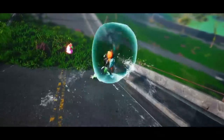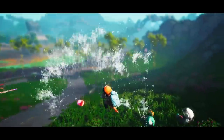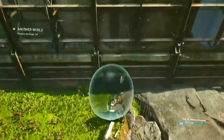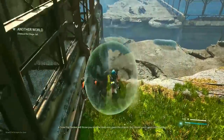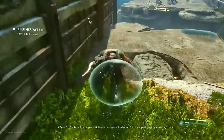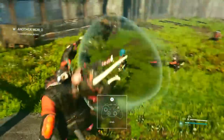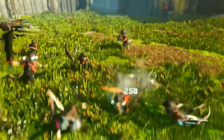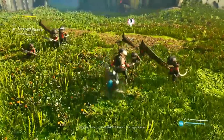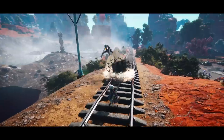The Mucus Bubble ability traps enemies that get close to you inside a bubble — you can collect three to six enemies in it. When you pop the bubble, which you can do at any point, it throws them in different directions. This is especially useful if you're on a high ledge or near a cliff, allowing you to throw enemies off and eliminate them without dealing additional damage.